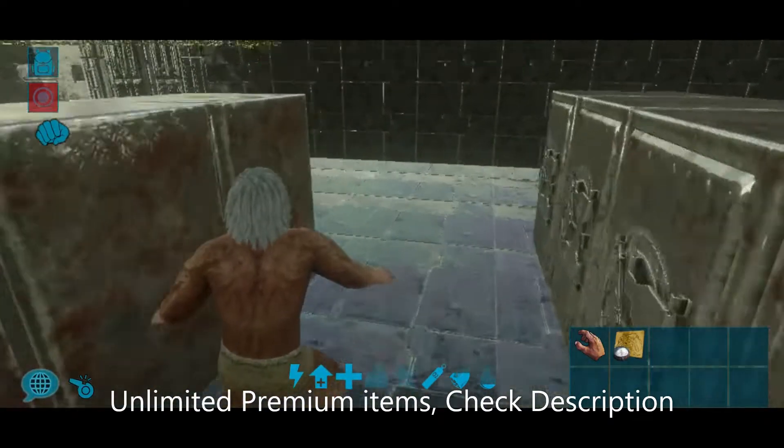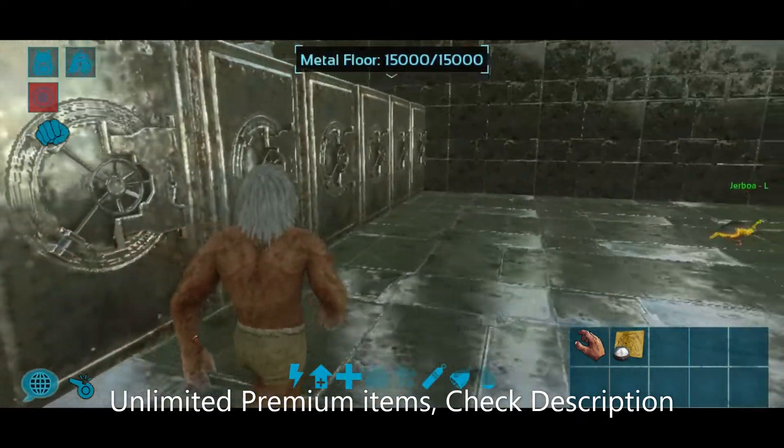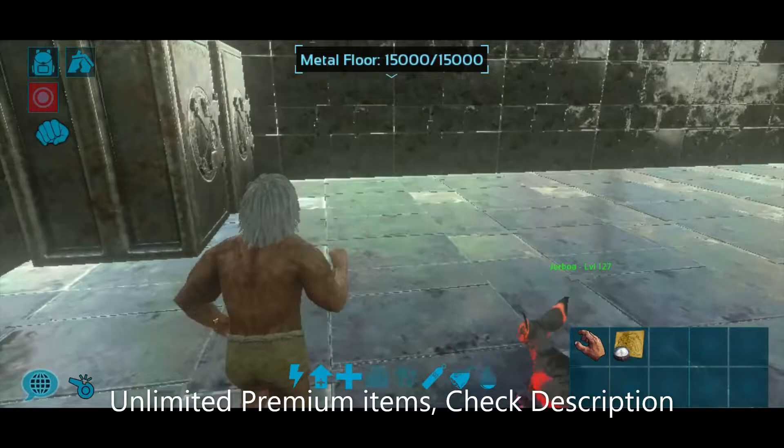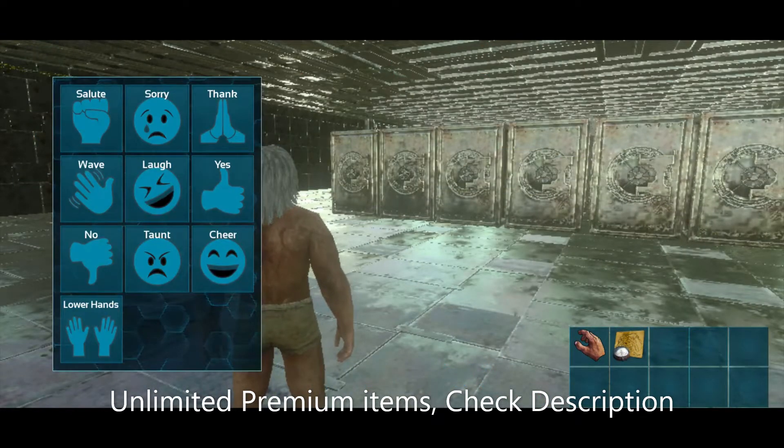These are the maturation speed items — you get more faster. And you need the element. That is also available at a cost that I can provide you.